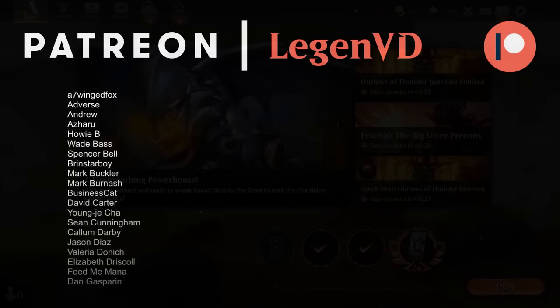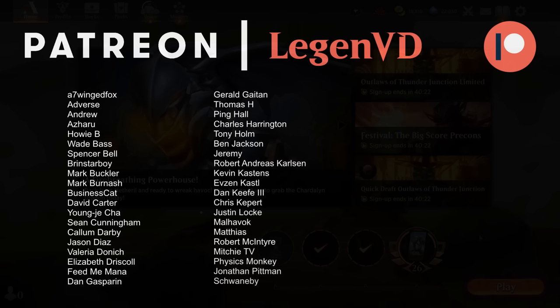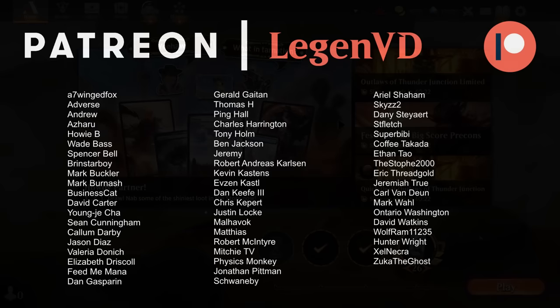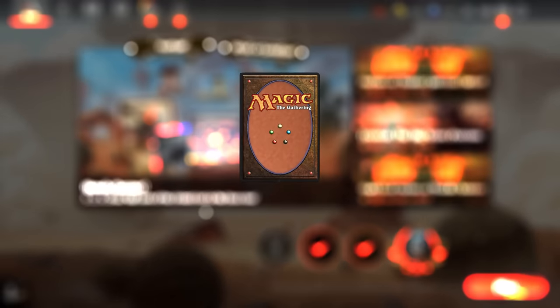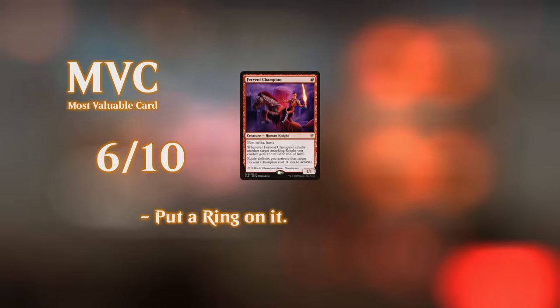Seems to be the case — this is infinite damage. Thanks to War Whip we can pay for Charger's equip cost and that does it. We got to see this red-white equipment combo in action. I'll reiterate — we played this in the play queue, so don't expect it to be very competitive, and certainly don't spend your wildcards on Lotus Ring unless you're positive you'll enjoy it. The combo is cute, but unless we get another reliable way to tutor up Forgemaster I don't think it will be very competitive. Thanks for watching, hope you enjoyed, and as always have a nice day.